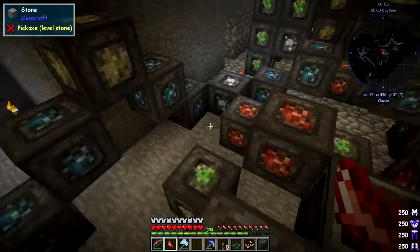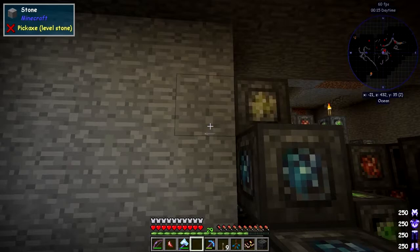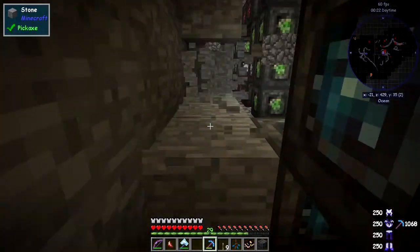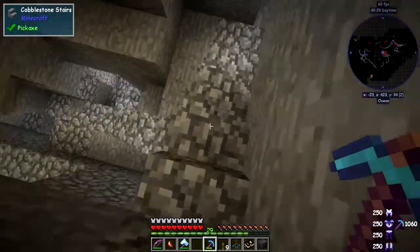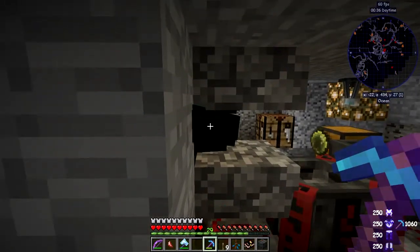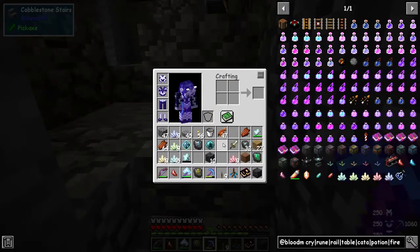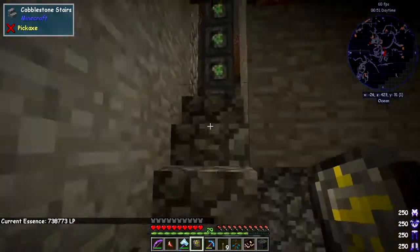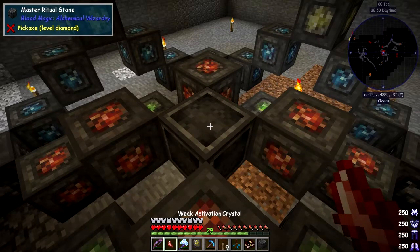Before activating, let me check if the range will reach. I need to go downstairs, break away a bit more wall, and check the altar. I'll make sure the path goes all the way through to the doorway. In the altar there's no blood at the moment. Checking the LP: the divination signal shows 73,000 LP — using quite a lot activating these rituals. That's something to watch out for.